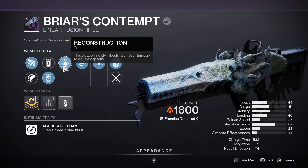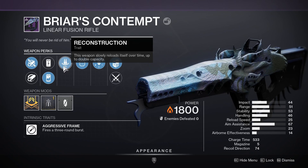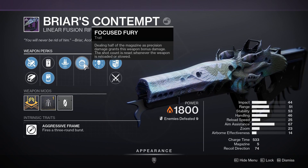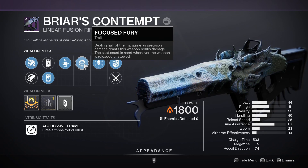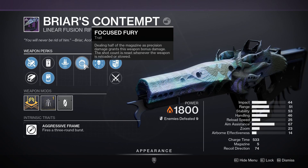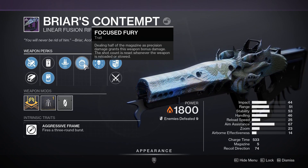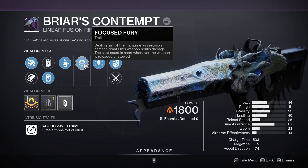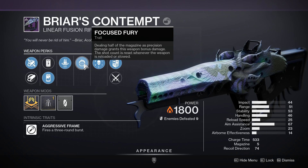I'd never seen a linear fusion rifle rolled with reconstruction before, so I got curious. For those who don't know, reconstruction basically allows the weapon to reload itself slowly and go to double capacity — kind of like overflow. The problem with this combination is that I have to fire off half the magazine for the precision damage to increase. If reconstruction charges it all the way to 10, that means I have to fire five shots before focus fury activates. With fourth time's the charm, you can fire three shots, focus fury activates, and you get another round in the mag on your fourth hit.